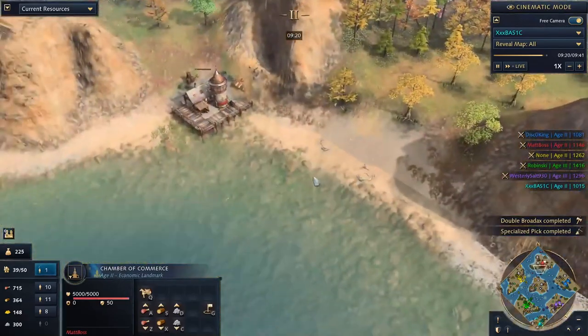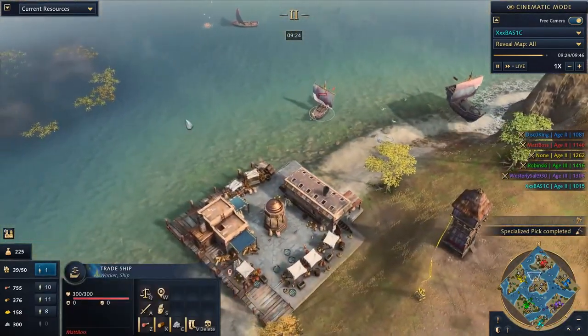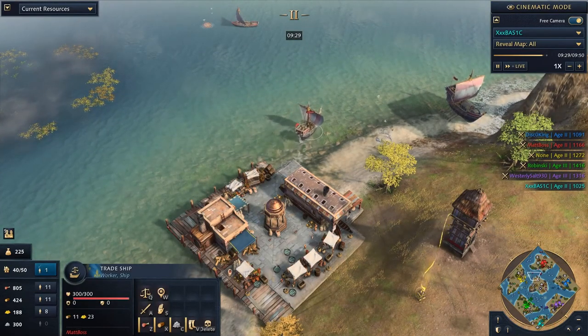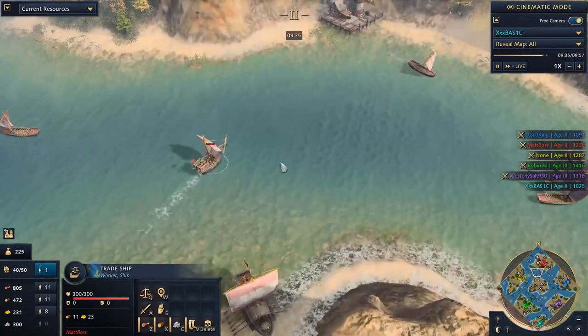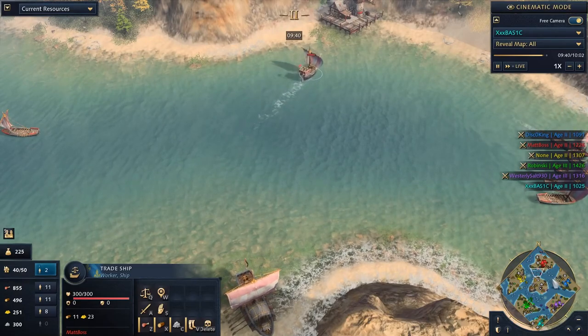The Chamber of Commerce is bugged in this version — that's pretty unfortunate. Trade ships coming in though. Trade ships will generate probably about 50 gold based on this distance — 23 and 11, so it's even worse. That's still not bad; that's essentially free resources. After about 30 runs, the ship will have paid for itself. But it's a very short trade route, so eventually it'll give there.